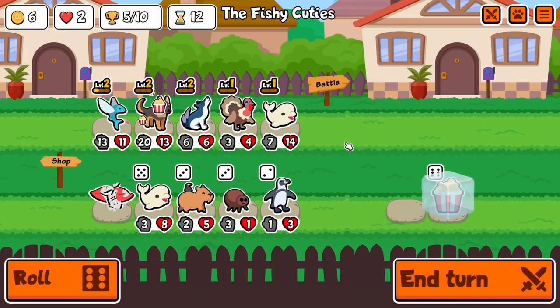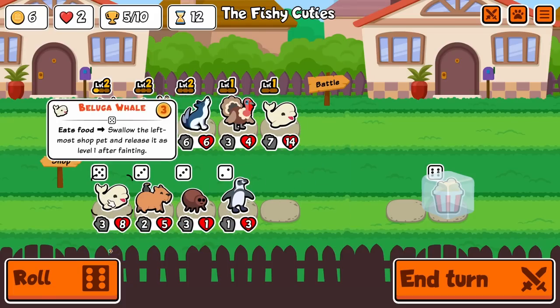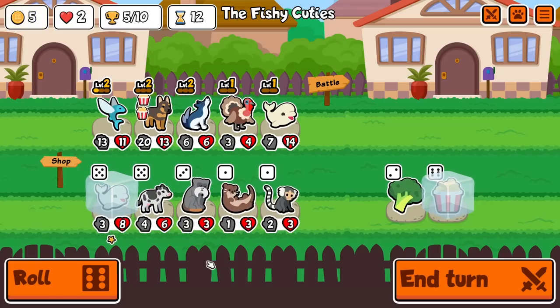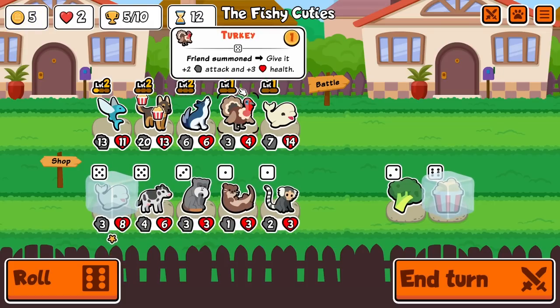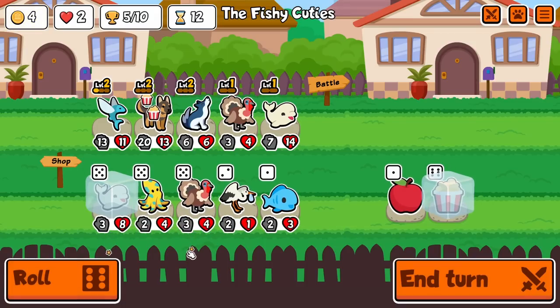We'll grab it this way then. We have Lionfish now — Lionfish secured. Turkey. My team is still kind of weird.